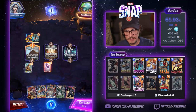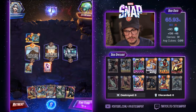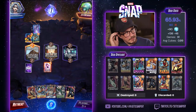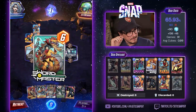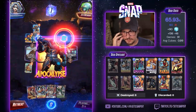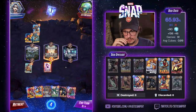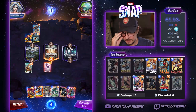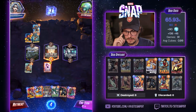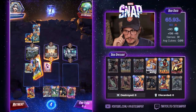I'm just gonna go ahead and pitch this. Maybe I high roll and pitch Infinaut. I played about a thousand games last season and got nowhere in my first thousand games. Look at that. So what got thrown away here? Oh, that was lame. Infinaut — how did we draw so bad?